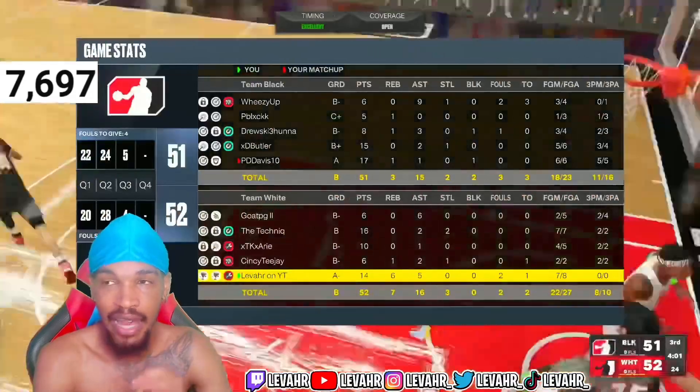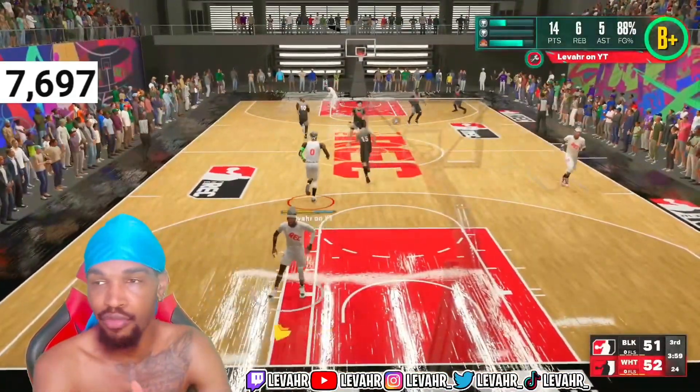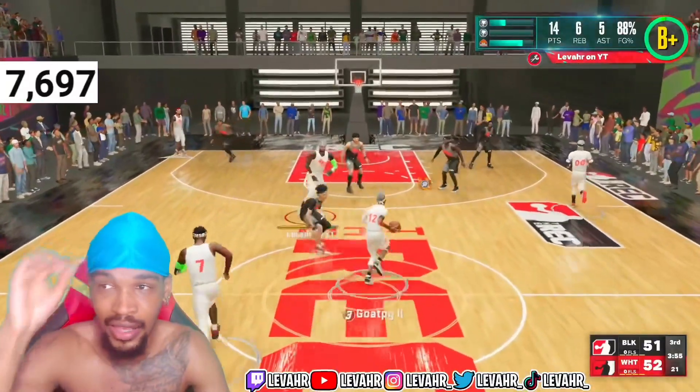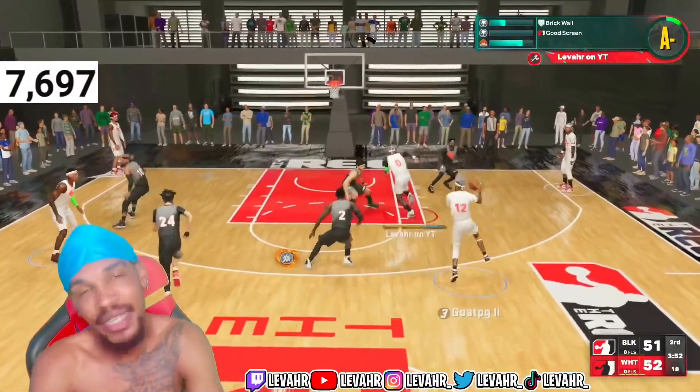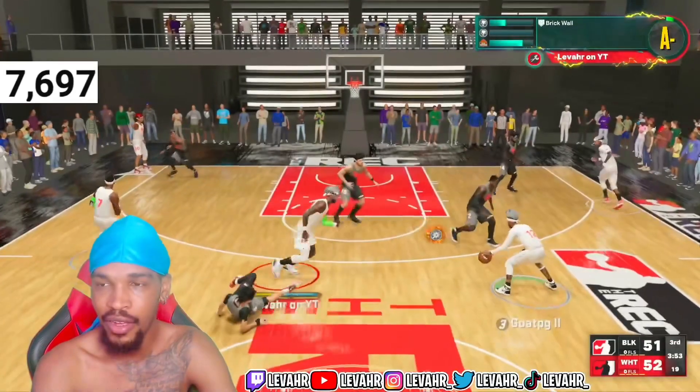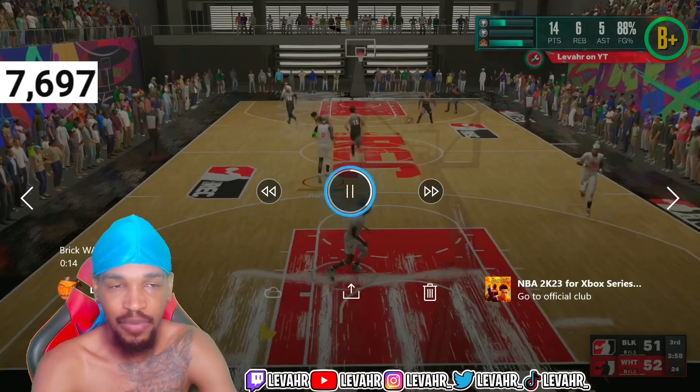I get a lot of good animations on my screens with just silver brick wall. Silver brick wall is more overpowered than y'all think. I made a business decision to give up gold and Hall of Fame brick wall just so I can get higher speed and better defense.